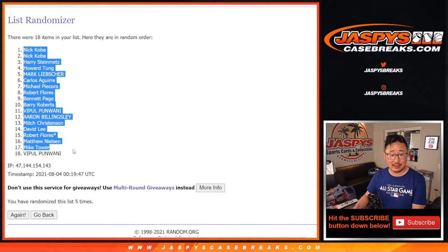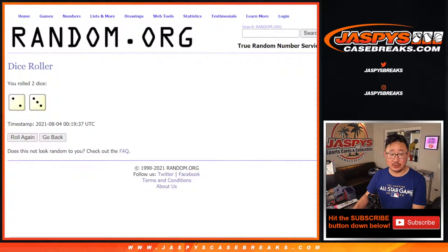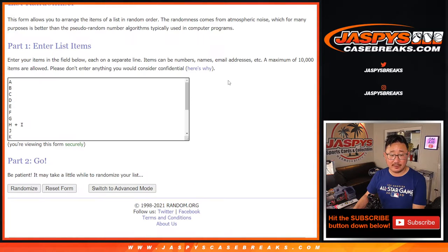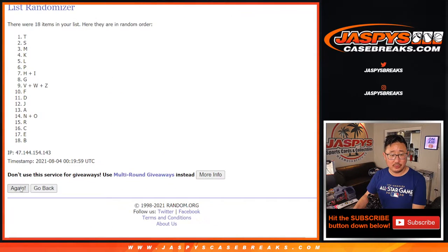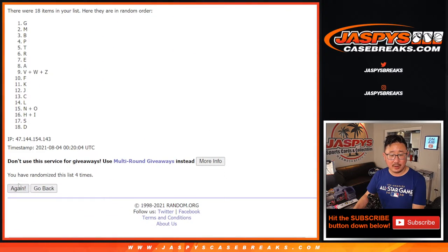After five, we got Nick down to Vipple. I met Vipple at the National. Two and a three, five times for the letters — and after five, we've got R down to H-I.